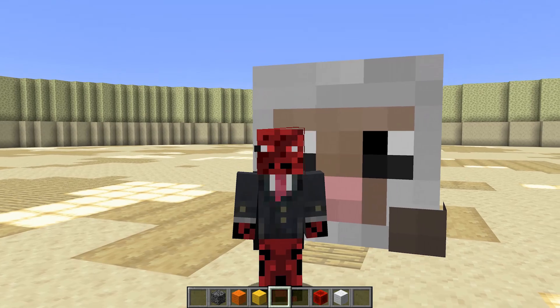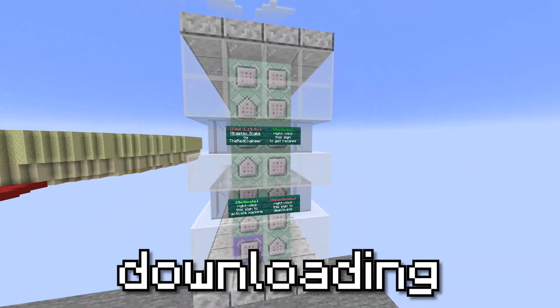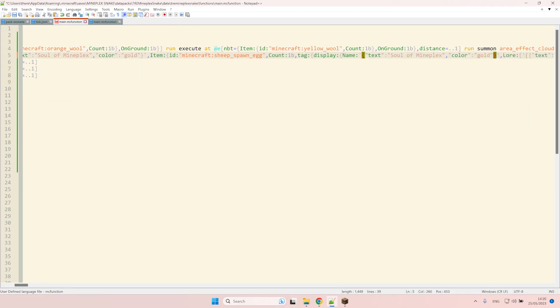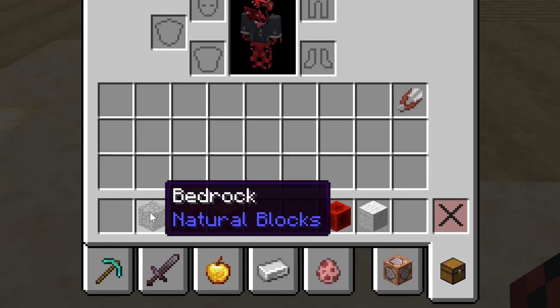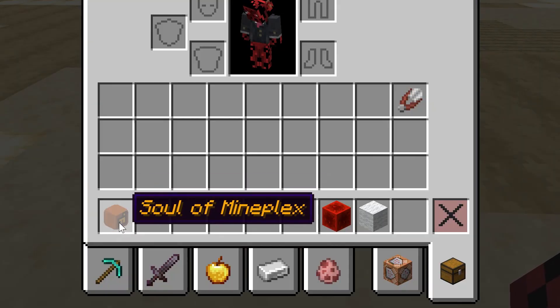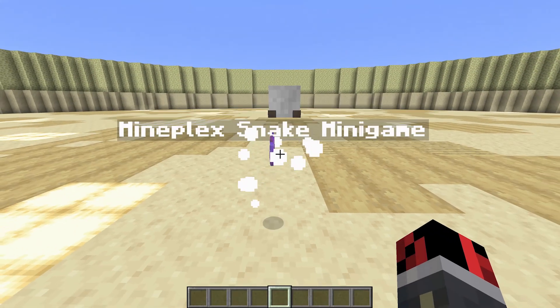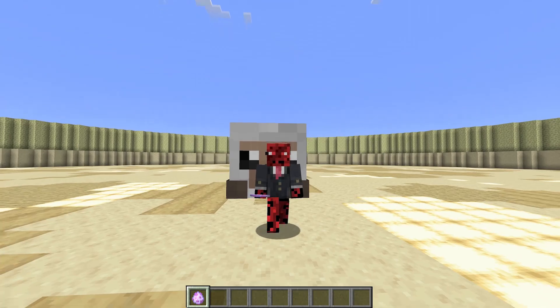Since I want you guys to be able to import this minigame into your world without even downloading anything, I actually had to start with a crafting recipe for the minigame. I decided to create an item named Soul of Mineplex, which can be crafted with these items on the screen. Then by combining the Soul of Mineplex with a redstone block and a white wool block, you'll be able to create a spawn egg that will generate the entire minigame.